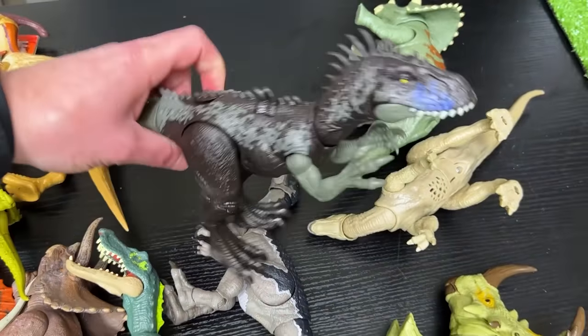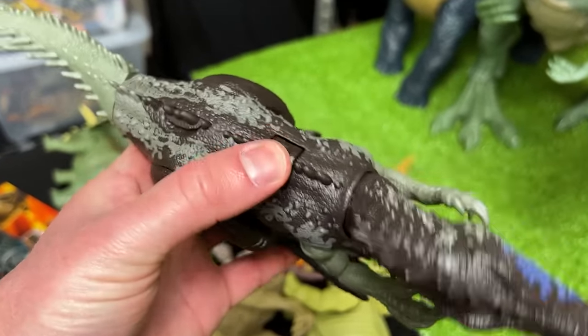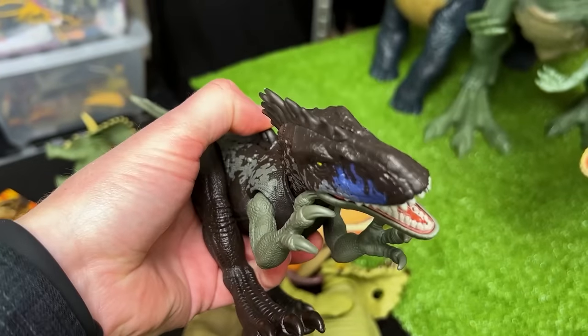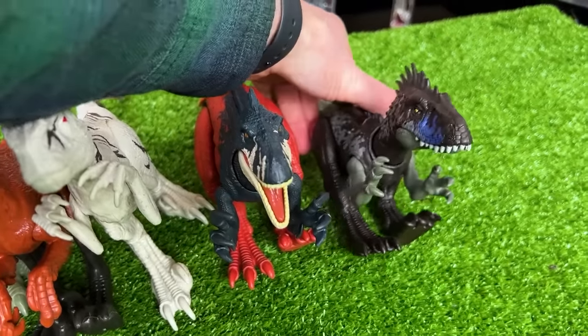Here is the Dryptosaurus. A cool new feature that Mattel is putting on these toys is this little slide — it's a thing that swings back and forth, and it actually swings their head back and forth and opens their mouth too, which is pretty cool. Now let's set it down right next to the Megaraptor.